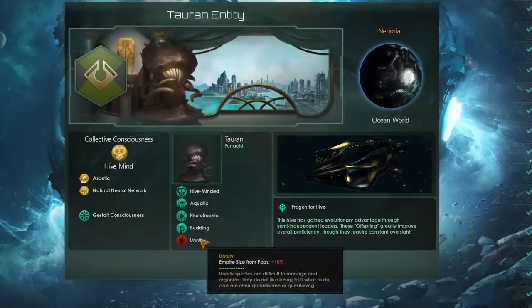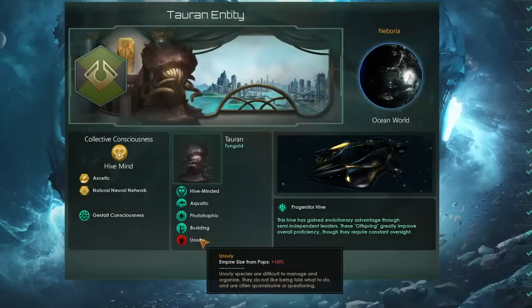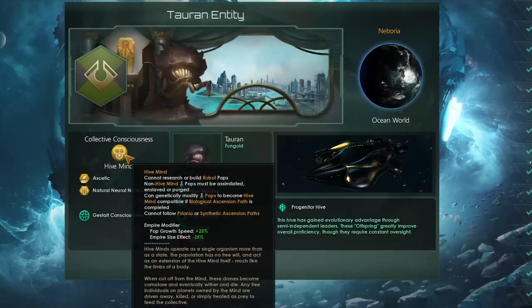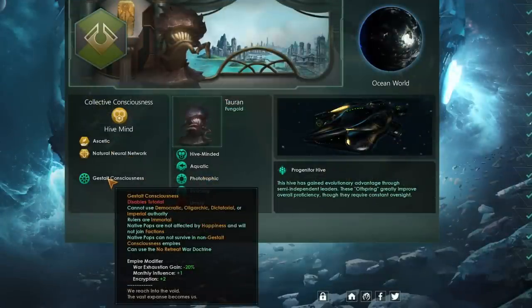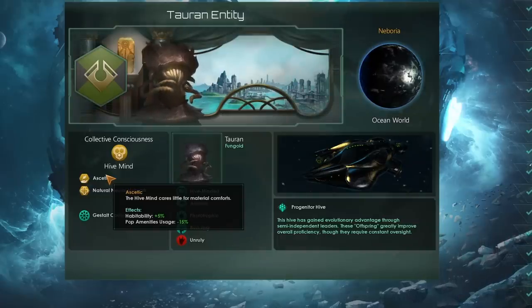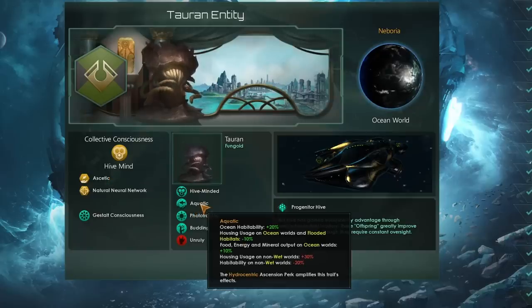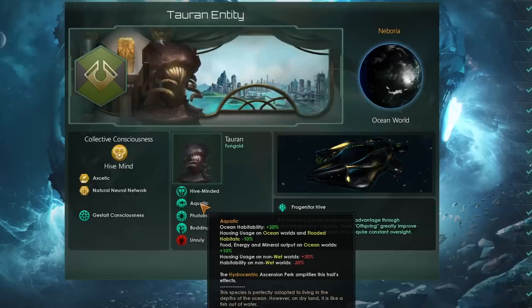For negatives, I would take something like unruly — we can definitely gene mod that out later on because we will be going with the genetic ascension, which is the only ascension available to hive mind empires. We are of course a hive mind; you have to be that to become a progenitor hive. That's going to give us massive pop growth bonuses of plus 25% and a nice minus 25% to empire size. Being a gestalt consciousness will reduce our war exhaustion gain, give us more influence and a bit of encryption. For civics, you'll definitely want to go with ascetic — that reduction to pop amenities usage is going to be very useful, even though the habitability bonus won't stack with aquatic at the start since we'll already be at 100% habitability on our home world and our two guaranteed habitable ocean worlds.